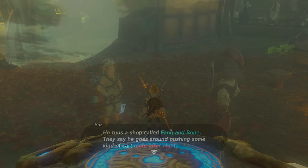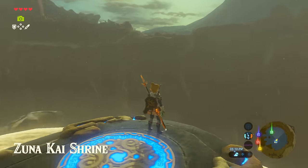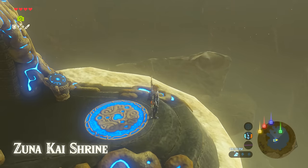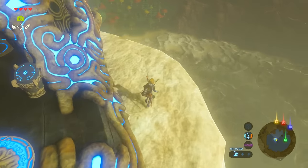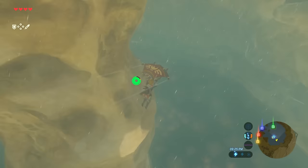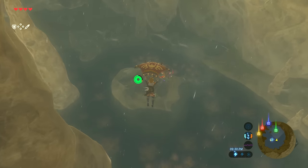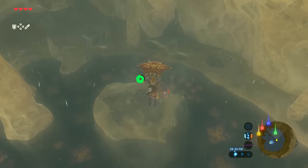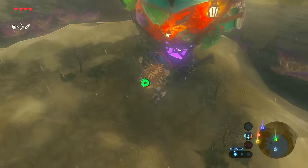To find Kilton, the easiest way is to make your way to the Zuna Kai Shrine, which is all the way at Skull Lake - the absolute top northeast of your map. There are two eyes: the shrine is on the right eye, and the left eye, much closer to the water, has a little peninsula. He only appears after 9pm and disappears after 4am.